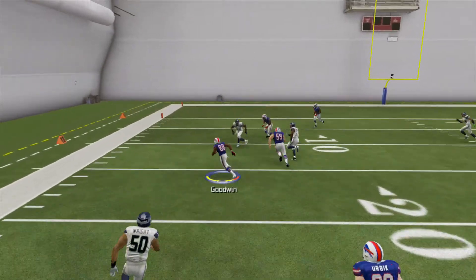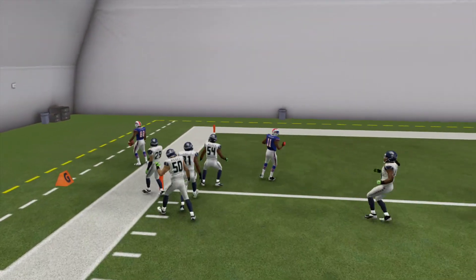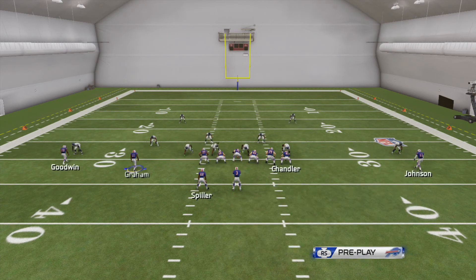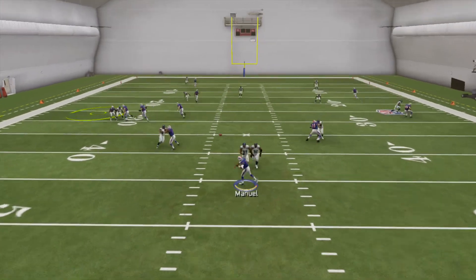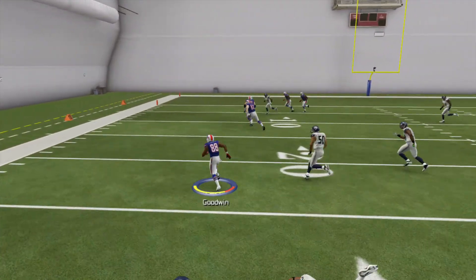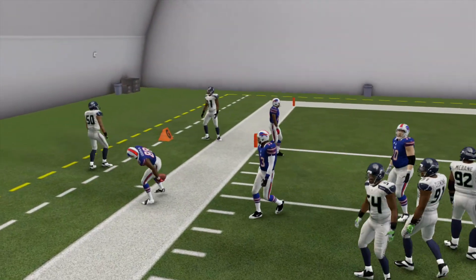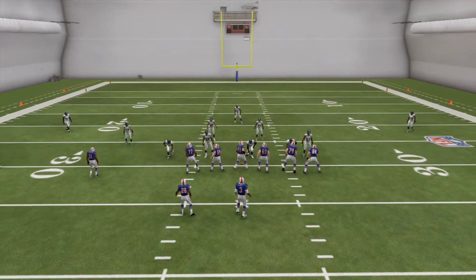I had an open field to the touchdown with about four blockers in front of me on that play. This is a play I like to run one to three times over the course of a money game, but it's also my go-to play if I need like 50 yards with five seconds before the half ends — sometimes you can get a cheap touchdown right before half, and we all know as Madden players that can really change the course of a game. One more rep — man coverage — the cornerback who was supposed to cover him just got destroyed again: 24 yards.